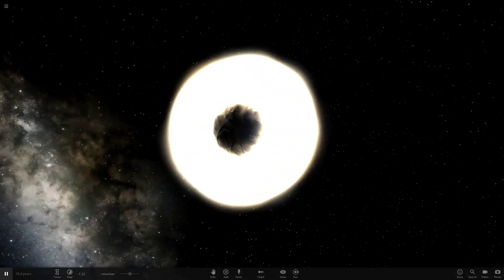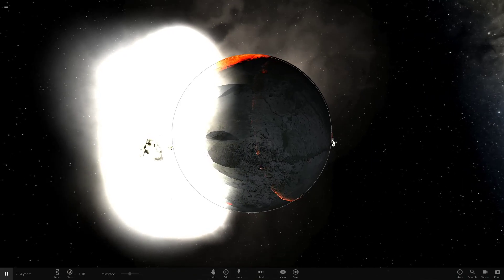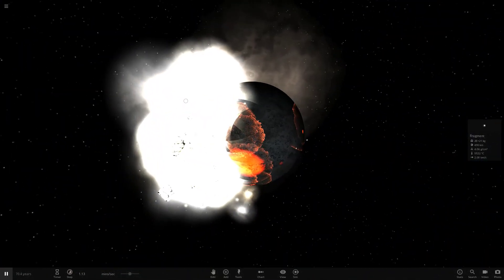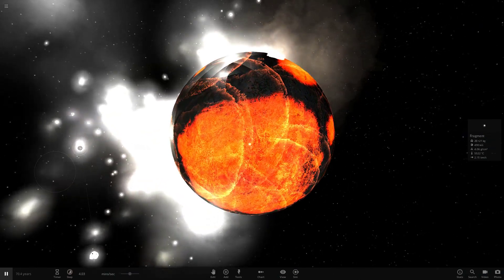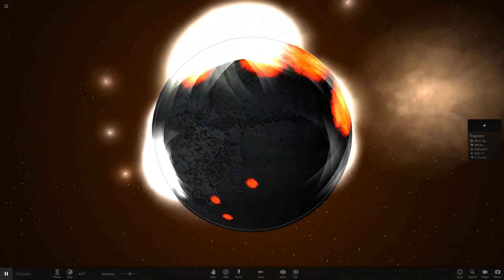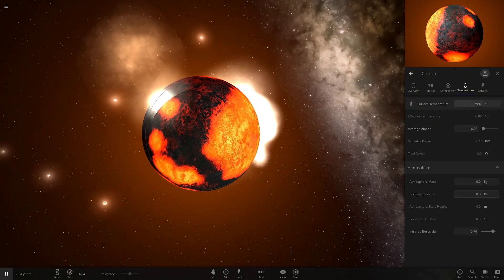We've got Earth going against it in a 1v1 now. Obviously the Earth is not going to be able to handle it — that is creating an absolutely insane explosion. An absolutely enormous collision since the Earth was the smaller one of the two, and you know the Earth's already pretty large. Massive, absolutely enormous fragment rocks exploding out the side of it. Still looking pretty grey on the surface — we haven't really had any water added to it.